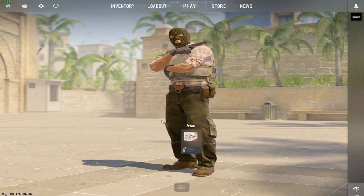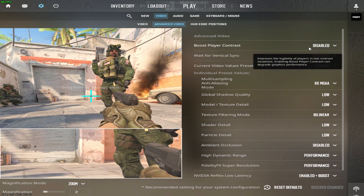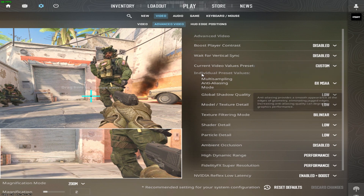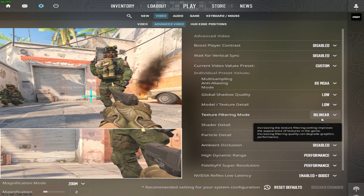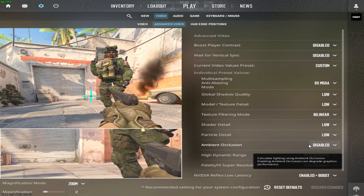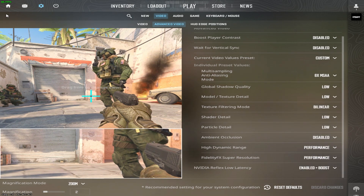Now for the in-game settings, click on the Settings menu, go to Video and Advanced Video. Boost Player Contrast is for seeing people from far away — personal preference, on or off. Wait for Vertical Sync: Disabled. Mode Sampling: Custom. Anti-Aliasing Mode: 8x MSAA so the game doesn't look pixelated. Global Shadow Quality: Low. Model and Texture Detail: Low. Texture Filtering Mode: Linear. Shader Detail: Low. Particle Detail: Low. Ambient Occlusion: Disabled. High Dynamic Range: Performance. Super Resolution: Performance. NVIDIA Reflex Low Latency: Enable Plus Boost.